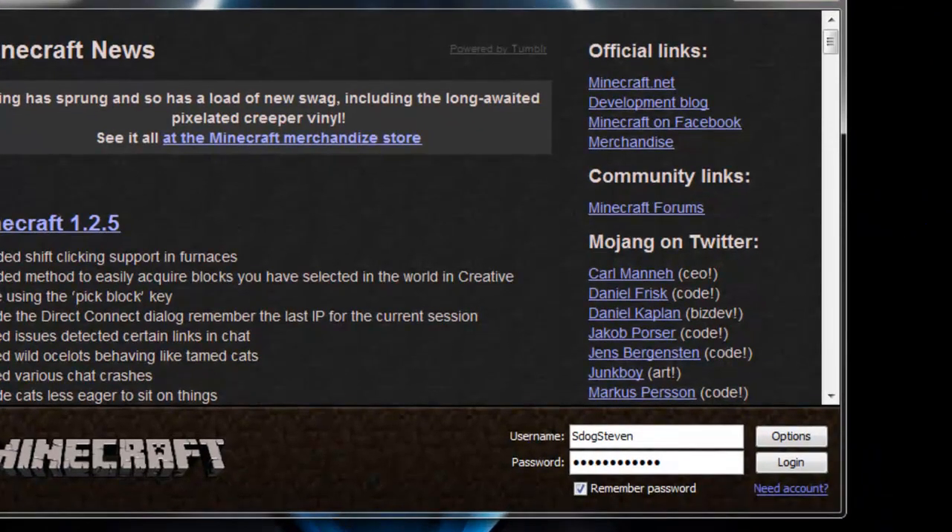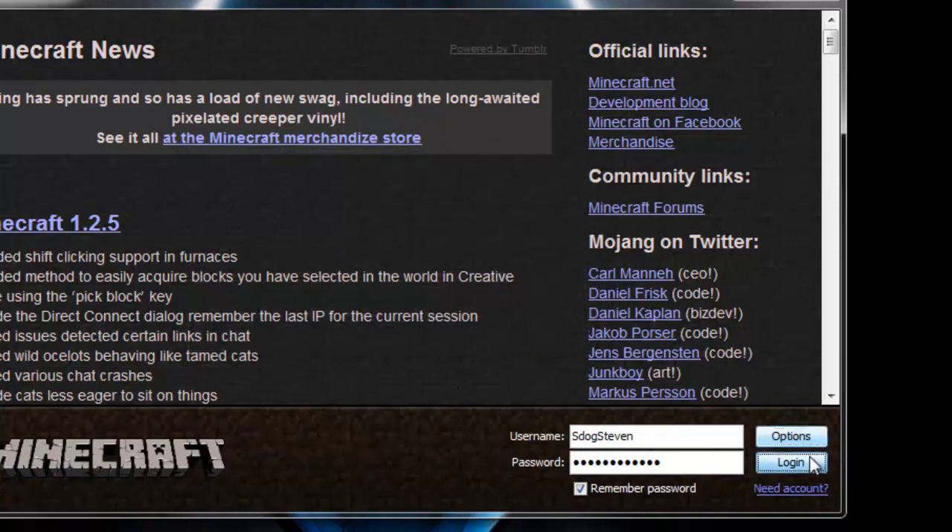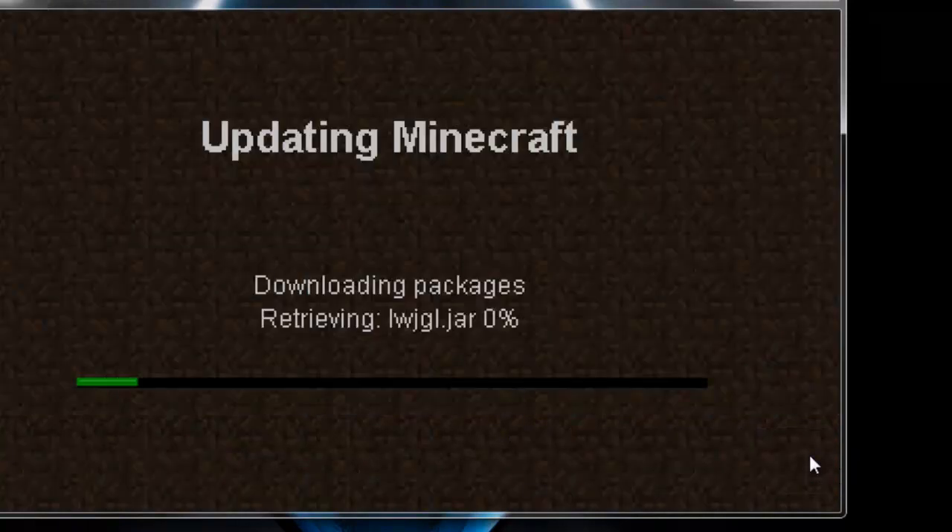The first thing I'm going to want to do before installing this mod is to go to Options and Force Update. The reason I'm going to Force Update is because I have mods currently installed. If you guys have mods currently installed, I always recommend backing them up because you're never too sure if this mod is compatible. If it's not compatible, you will get a black screen. So Options, Force Update, and Login to download a brand new minecraft.jar which we're going to mod.